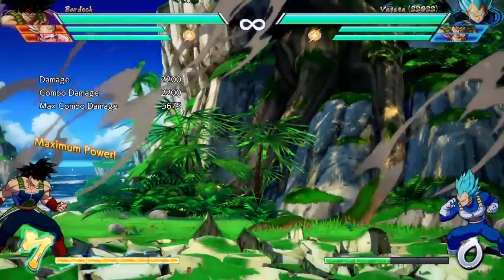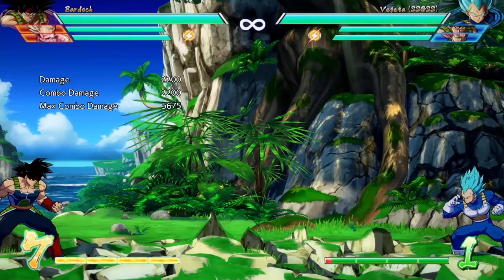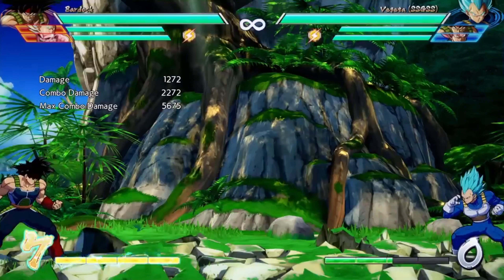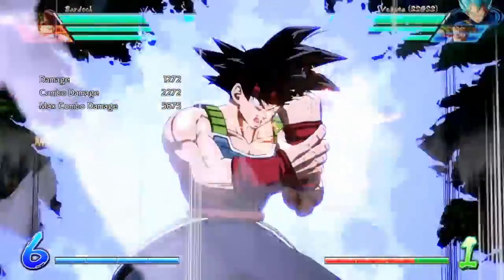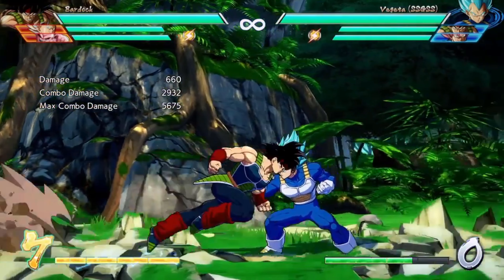Quarter circle back — I'm calling it the helicopter pimp slap. The light version is just a spin. The medium and EX versions cause a ground splat, so you can get a super off of the ground splat. You can also cancel the EX moves directly into a super if you didn't know.